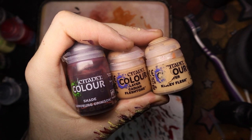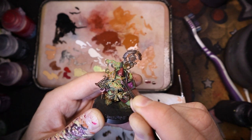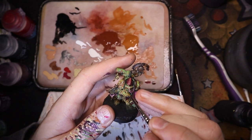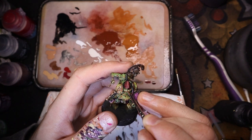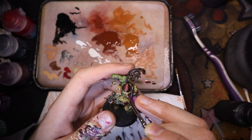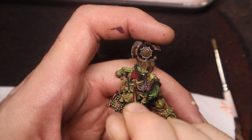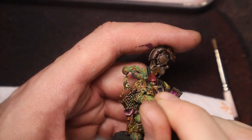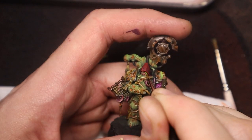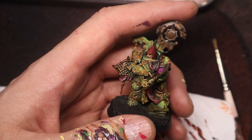Just using these colours for his flesh — you can just about see his face through there. Added the Cadian Fleshtone, then popping on the Kislev Flesh. The camera didn't capture it, but I put Carroburg Crimson on after, then re-highlighted again with the Cadian Fleshtone and Kislev Flesh. Now doing his eyes — giving him a little bit of a glow, adding the darkest green, moving up to the next brightest green, then dotting it with Dawn Yellow just to get them to pop.